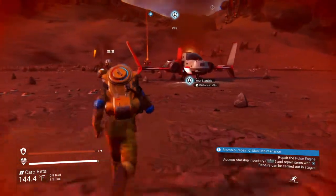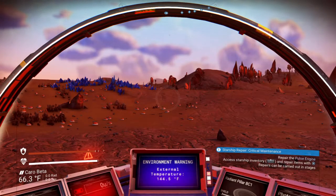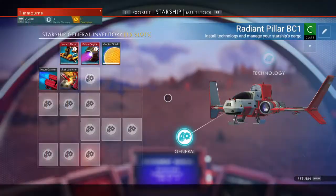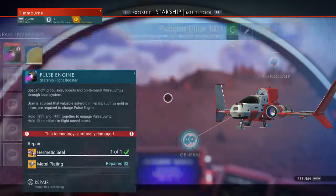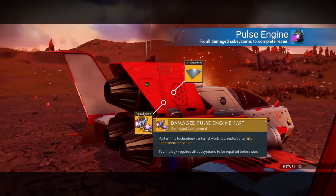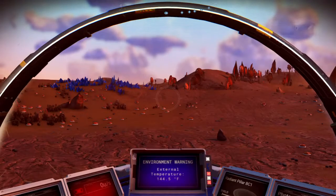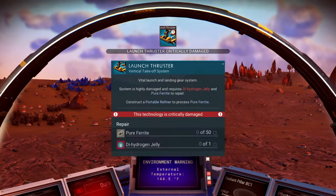Now we're back to our ship. Let's go ahead and jump in because it never hurts to be inside. The pulse engine still needs some repairs — we're going to click on that. We have the hermetic seal, the component is repaired. It should forward our quest a little bit.